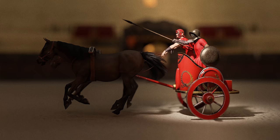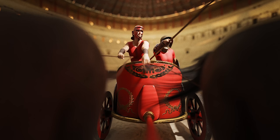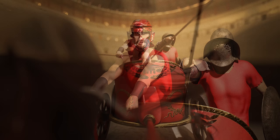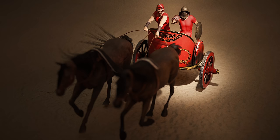Mounted gladiators — the Equites and Essedarius — fought each other with long spears in Rome's version of a medieval joust. They wore minimal armour and brightly coloured outfits to help the audience differentiate combatants. If dismounted, they'd defend themselves on the ground with a sword. Most scholars say they only fought other mounted gladiators, as a gladiator on horseback or in a chariot was simply too overpowered versus a foot soldier — the only fair scenario would be severely stacking the odds, like five foot soldiers versus one mounted fighter.